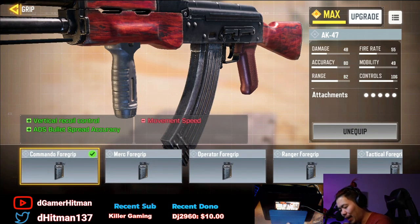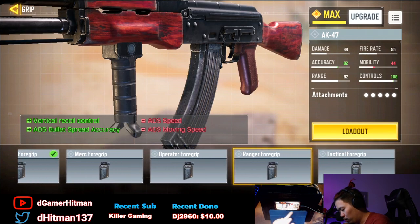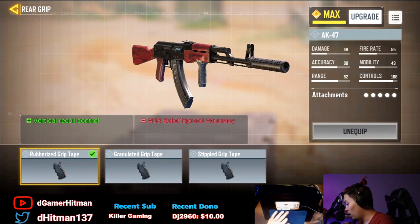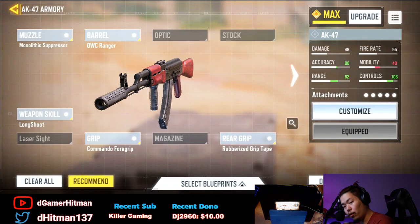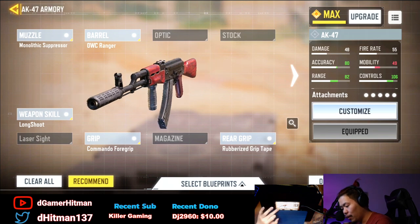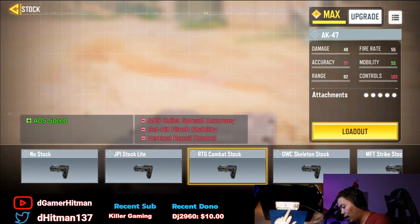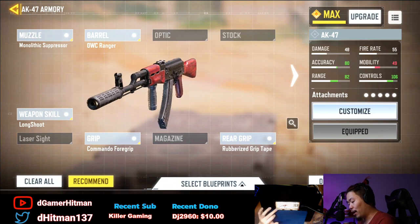The next two attachments are to basically reduce the recoil. This one reduces recoil and ADS bullet spread accuracy. There's another option — the hip fire one — but it doesn't really matter which one you go with. Then the rare grip provides vertical recoil control; you do lose ADS spread accuracy which cancels out. You could also go with ADS sprint speed, but I didn't care too much about ADS. The stock choices — movement speed ones are always good — but I was focused on reducing recoil vertically.